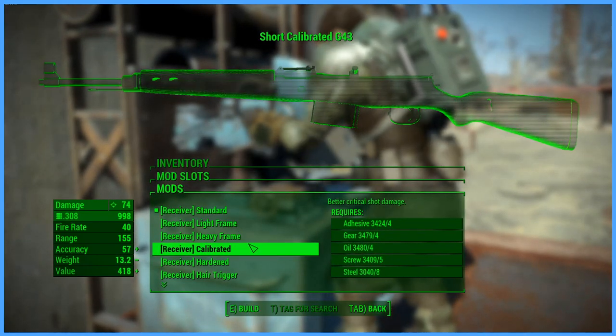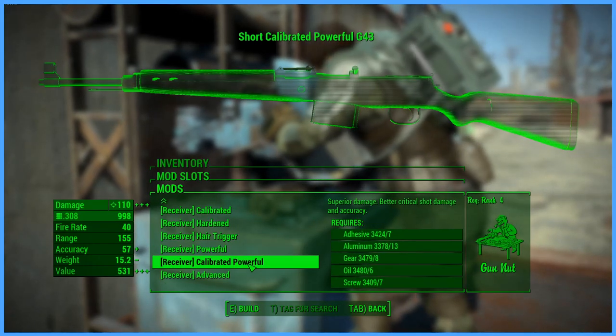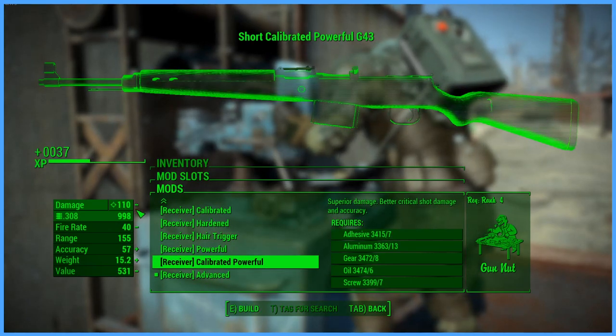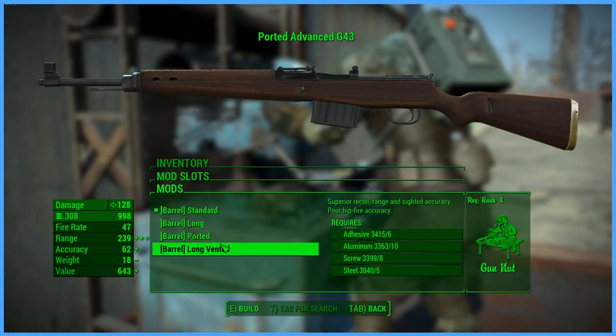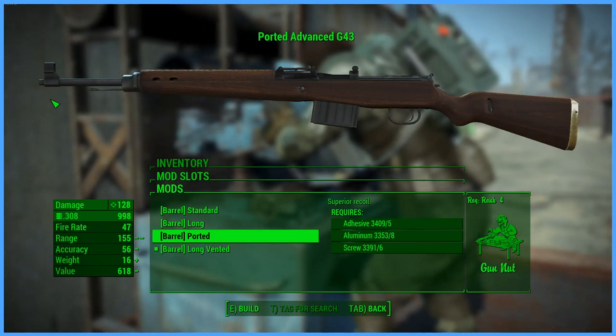For receivers, you have your standard, light frame, heavy, calibrated, hardened, hair trigger, powerful calibrated, powerful, and advanced receivers, with the max damage being 128. For barrels, you have your standard, long ported, and long vented barrels. They actually make no physical change to the weapon, but they do change your stats.